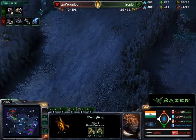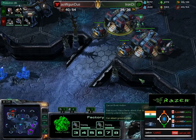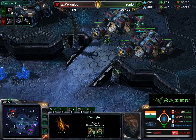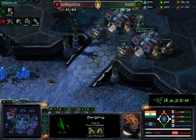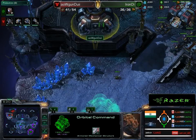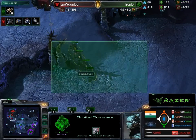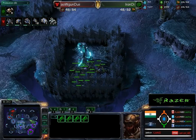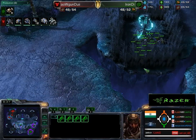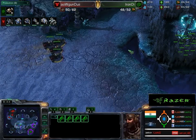A good scout is coming in — let's see if it reveals anything of substance. The Zerg sees the expansion coming and should be able to see the Blue Flame Hellions. The barracks has nearly landed. There are four Roaches against four Hellions, but there are also a lot of weak Zerglings standing there. They're going to expose each other's strengths right now.